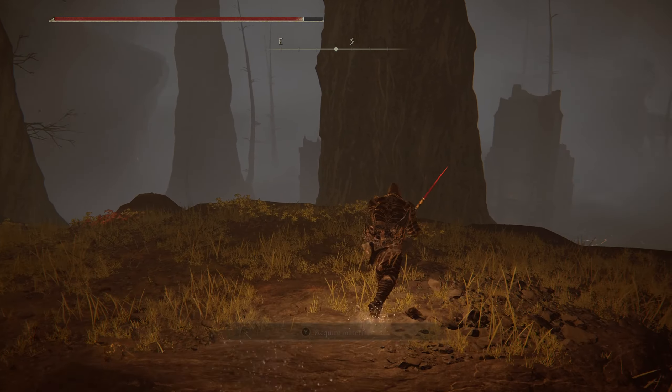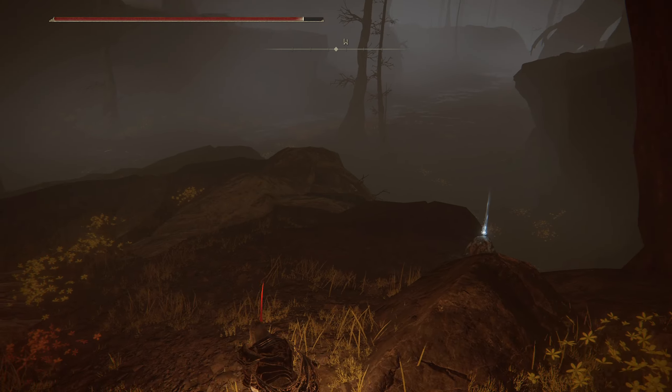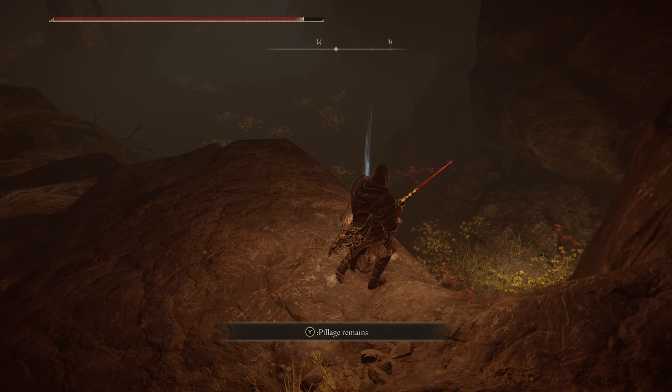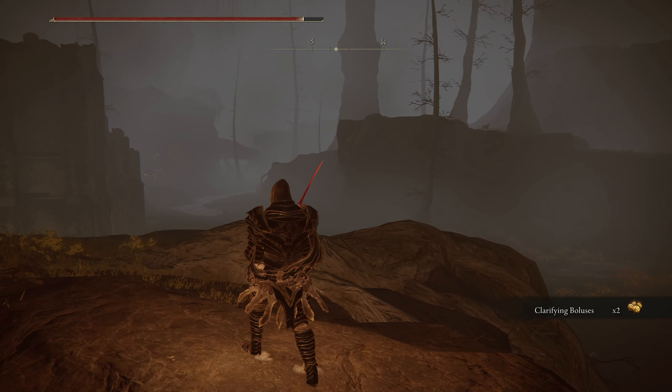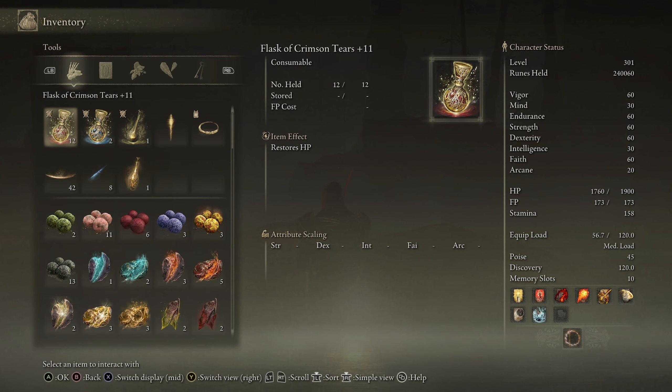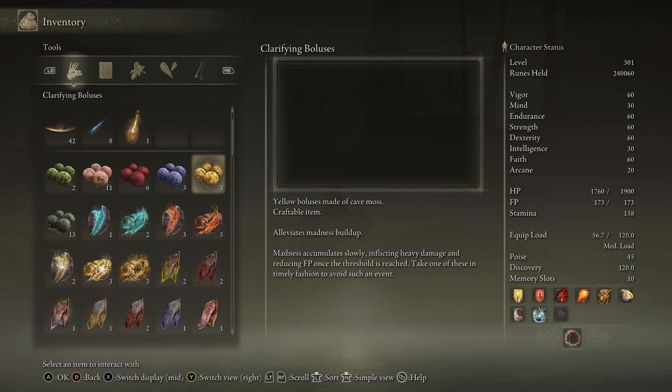Checking the other side of the Abandoned Church — there is an item here: Clarifying Boluses, a new item that stops frenzy buildup. Makes sense to find these in a frenzy-filled zone.